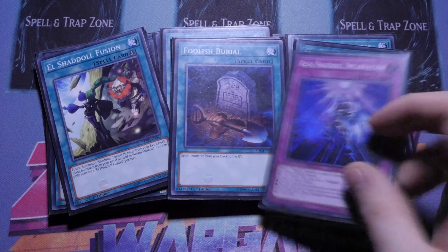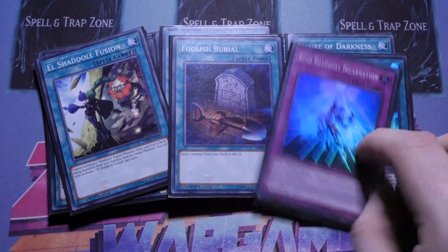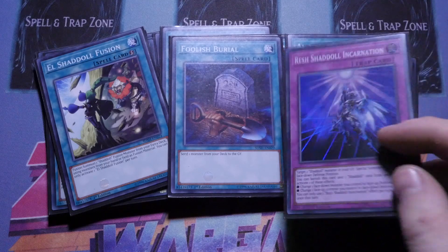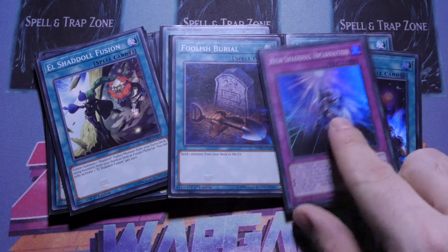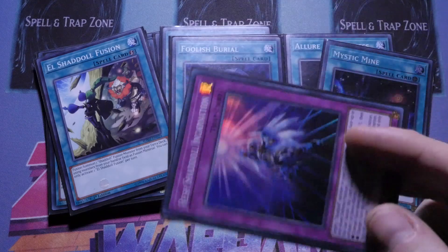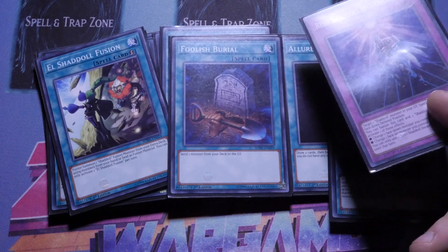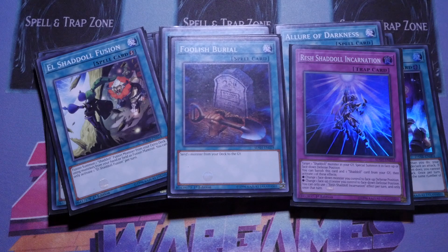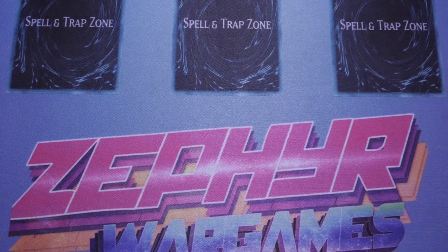One Foolish Burial — with Shadoll deck, everything you send you're going to get a plus off of. One Shadoll Reincarnation — I actually really liked this card, I underestimated it when it first came out. The Call of the Haunted effect is really really nice, but more importantly the graveyard effect: because it's a trap card it's practically a quick effect. If you've got a Dragon face down, or if you flip Falco and Falco brings back a Winder, you can banish this to flip up Winder. The better play is Beast can give you two draws then discard one, then you banish this and flip up a Dragon — that's a nice little Compulsory right away. I'll probably put it at two.